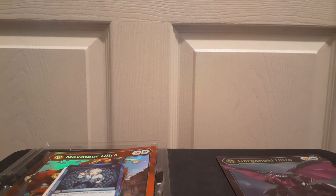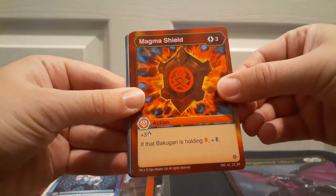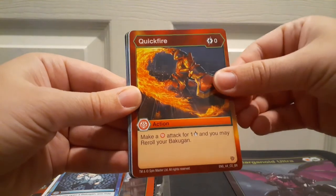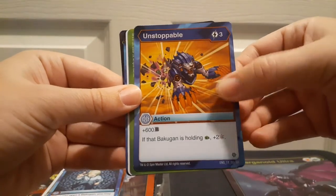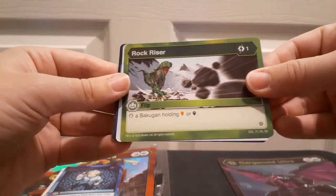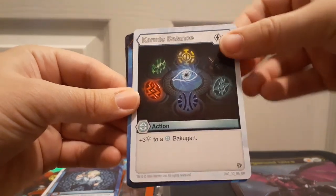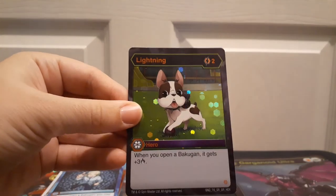Hyper Fangzor Ultra, Magma Shield — I actually really like Fangzor, he's pretty cool. Pyra's Heat Shield, Quickfire — this is another good card that I like. We got Holy Flame, Unstoppable with Hidoras looking all cool, Rock Riser — I believe that's one of the attacks Trox does in the show — and then Karmic Balance. I really like this card, not for its competitive aspect, but it looks cool and feels like it could fit into the lore of the show. We got Titan Syndius Ultra, and for the hex we have Lightning — another card that Jules is probably going to try and steal from me.